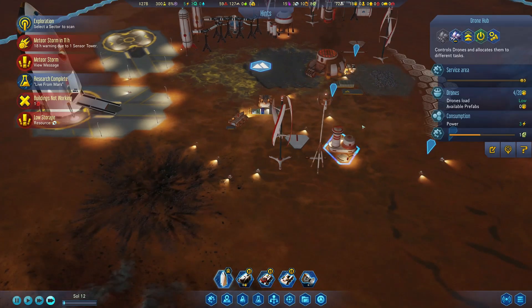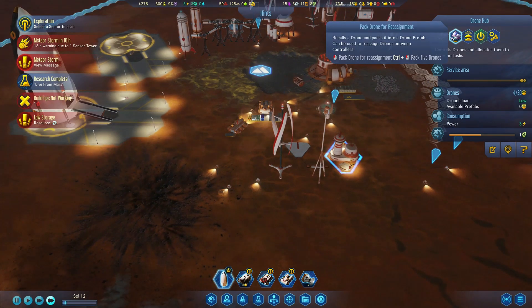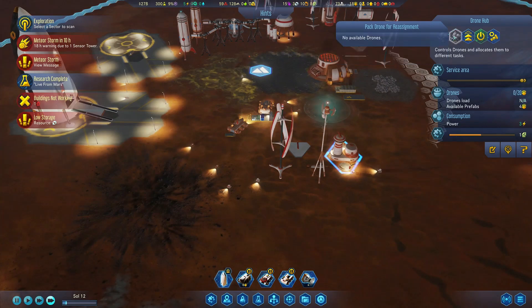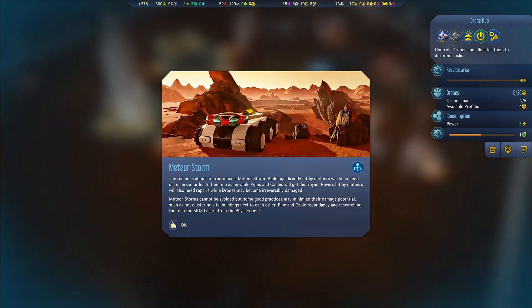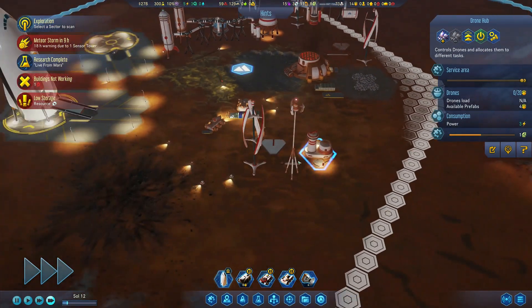So the next thing we have to do is reassign all these drones. Here's the notification about the meteor shower — the region is about to experience a meteor storm. Buildings directly hit by meteors will be in need of repairs in order to function again, while pipes and cables will get destroyed. Rovers hit by meteors will also need repairs, while drones may become irreversibly damaged. So we really have to watch out, but I don't think we can really do much to stop it.